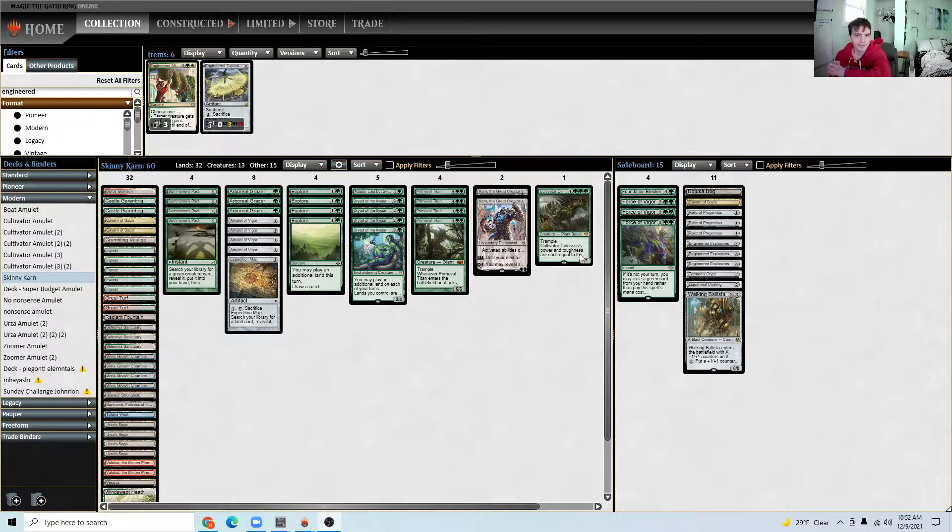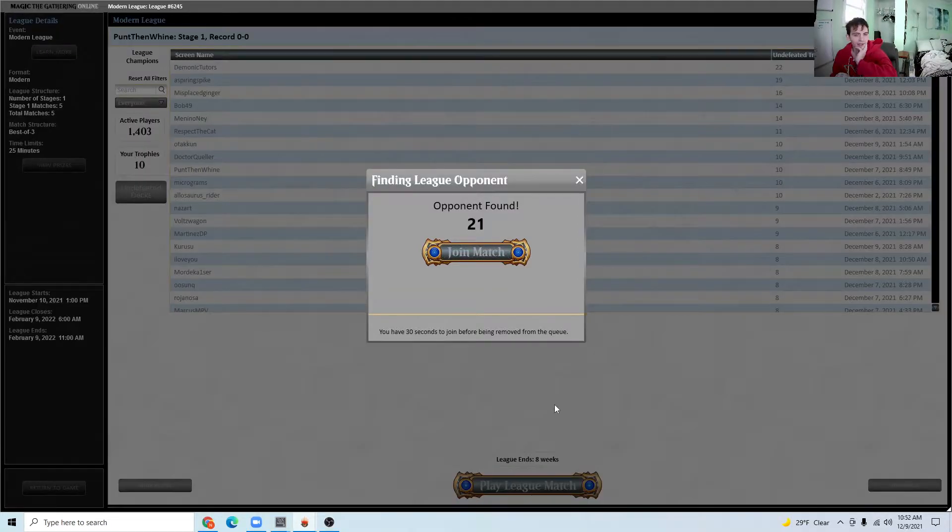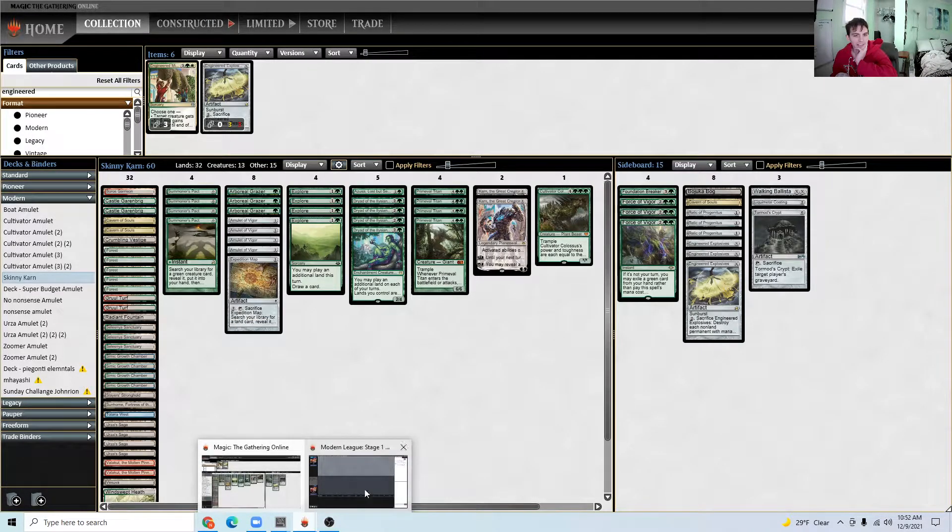Hey everyone, I'm going to go ahead and try to go through a league with this list. Trying a little bit different approach — I'm taking some things from my last Cultivator list and trying it within a Karn list. I'm trying something a little strange: playing only two Karns, where generally three or four is the way people go. I'm playing two copies of this card in the main deck.